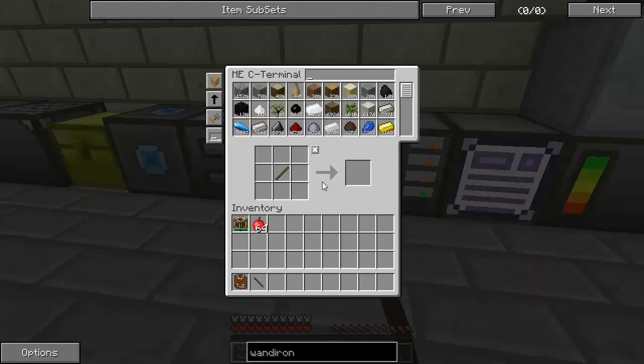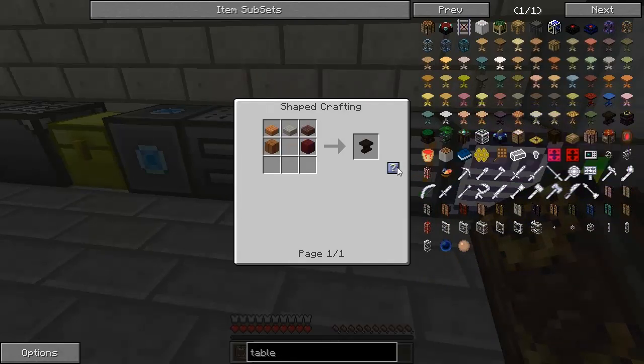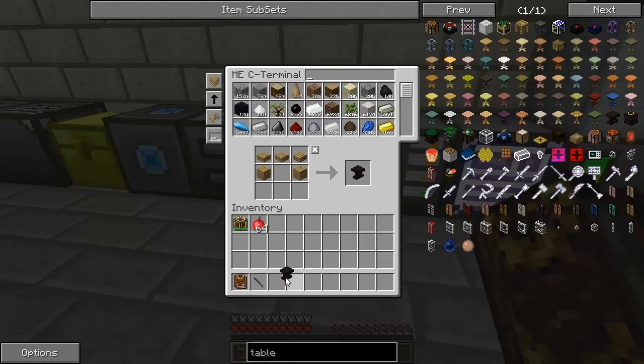The next thing we're going to need are some of these Thaumcraft tables. To make a Thaumcraft table, we need planks and slabs. The Thaumcraft table looks like that, and I need three of them.